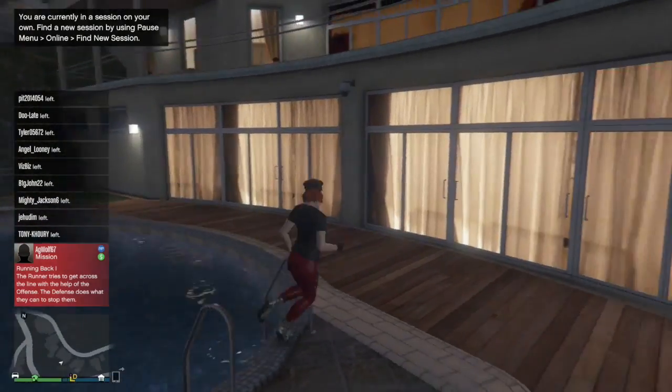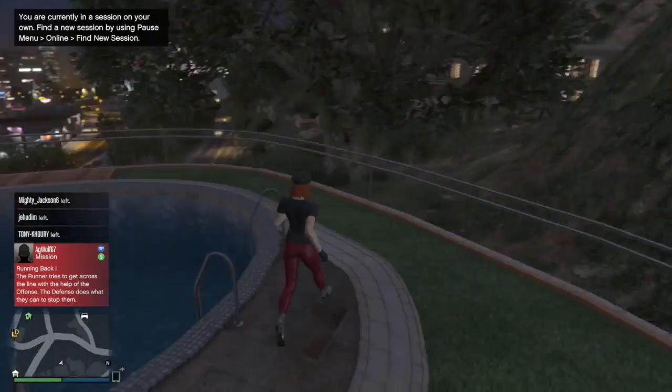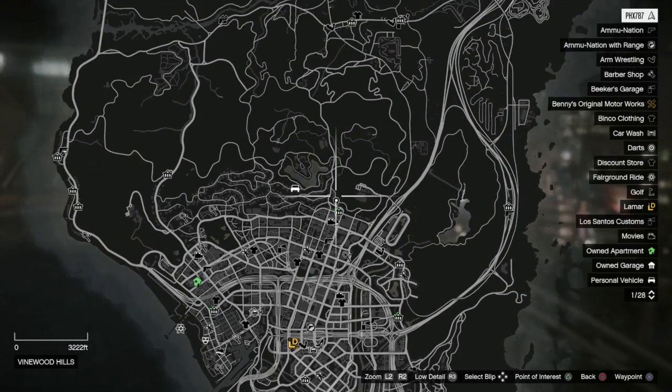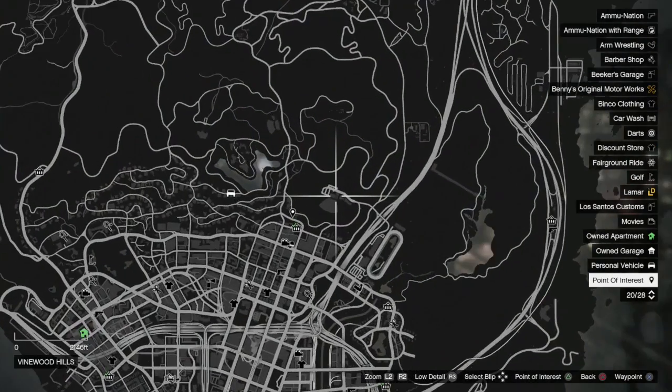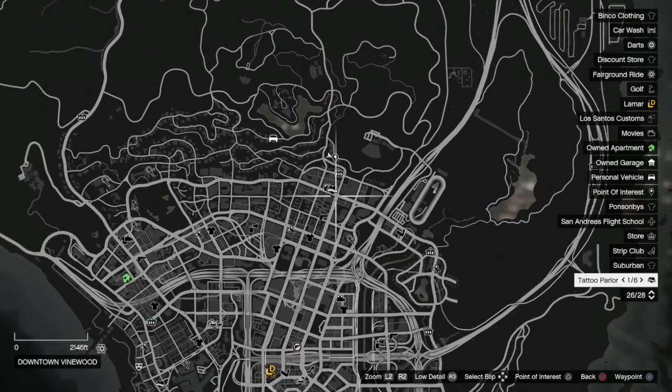But this is pretty much what your options are for the mansions, so I hope you guys are well informed. If you want to look on the map, here it is. It's on this side of Vinewood Hills near the Vinewood Bowl. There's a shop here, the cinemas, the tattoo — this is Vinewood essentially right here.